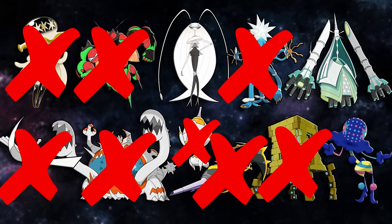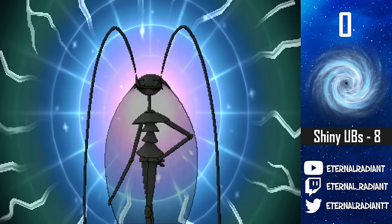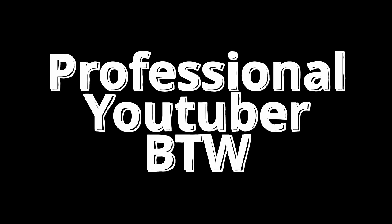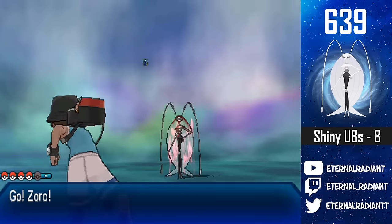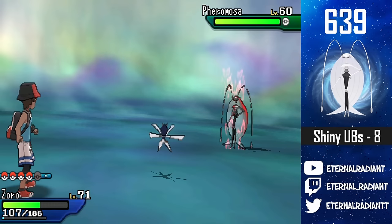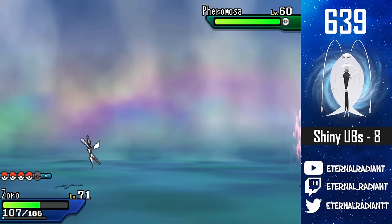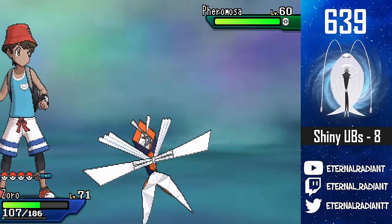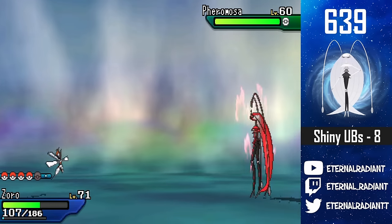With Stakataka checked off, I just need to find three more shinies. I was able to find the Pheromosa wormhole — the Ultra Desert — later in the stream. Unlike most Ultra Beasts, Pheromosa doesn't have a long encounter cutscene, so I got to hunting right away. But I was a dummy and before I encountered the shiny I was using the wrong OBS screen and didn't notice. But regardless — 639! Shiny Pheromosa! The black leggings really stand out.